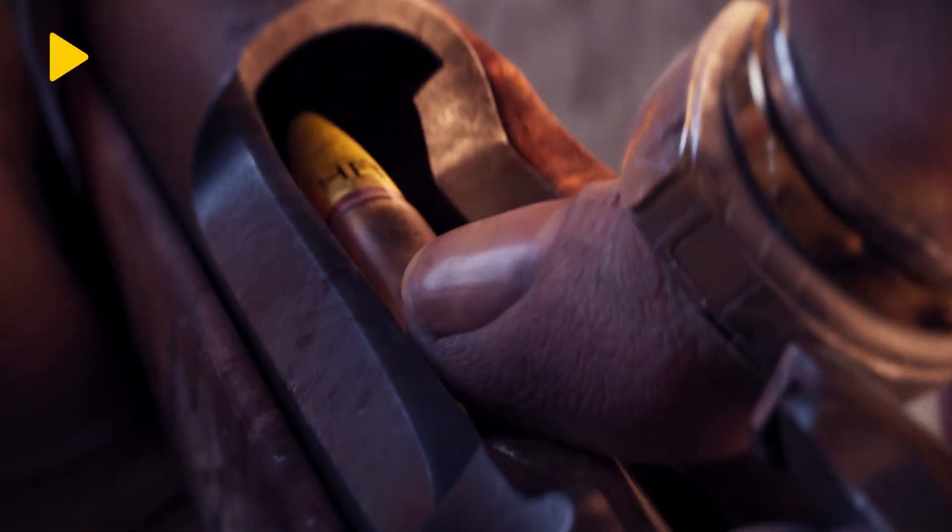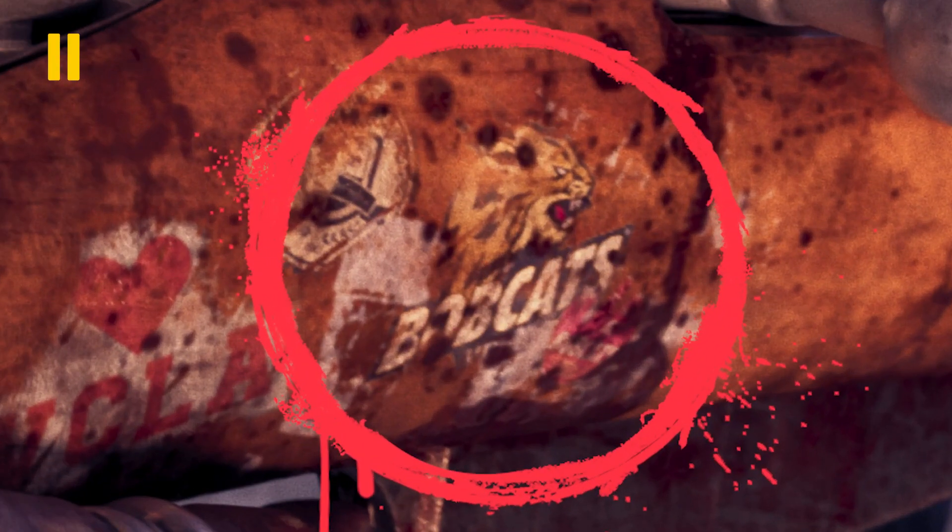Jacob is just hanging onto the past in his pockets. Even his gun has some secrets — it looks like there's a logo for some sort of local sports team called the Bobcats on there. What could it mean? Maybe you'll find out when the game launches.